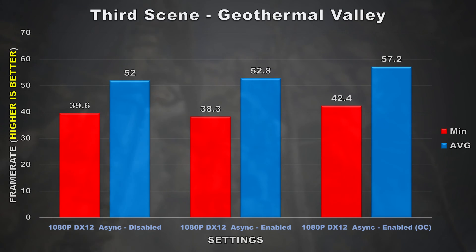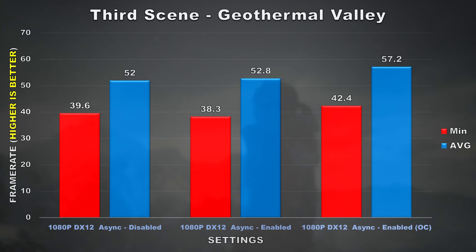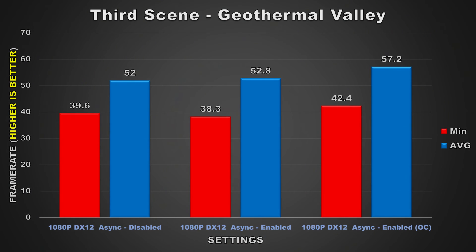I'm not 100% sure what caused this discrepancy. The third scene is the most demanding scene in the whole benchmark, so it might have something to do with the increase in the amount of textures that have to be rendered. Another reason could be that since there is a loading time between each of the sequences the graphics card down-clocks during those gaps, which leads to a low starting frame rate when the next sequence begins. If anyone actually knows what's going on, let me know in the comment section down below.